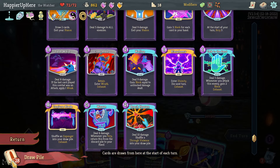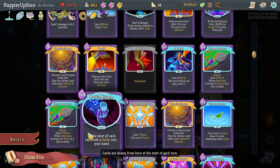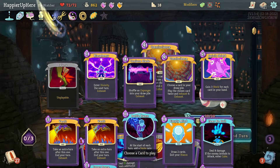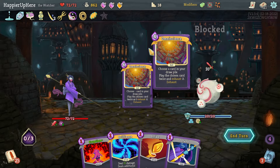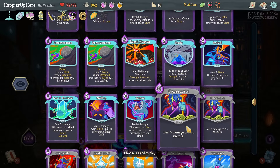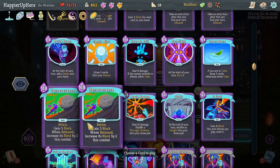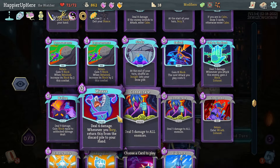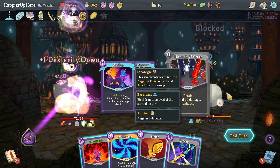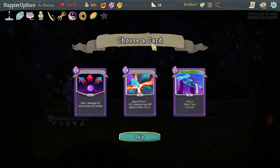10 incoming - I can do an Omniscience chain. I could do Blasphemy and then what damage cards do I have? Reach Heaven is the most damage I can do, though that's a little disappointing. 30 times... wait, 60? Yeah that should be enough. Omniscience the Omnisciences, then Blasphemy, Reach Heaven, and Wallop for good measure in case Reach Heaven alone isn't enough. Wallop is enough - good! That was easy. The Omniscience chain makes things easy.